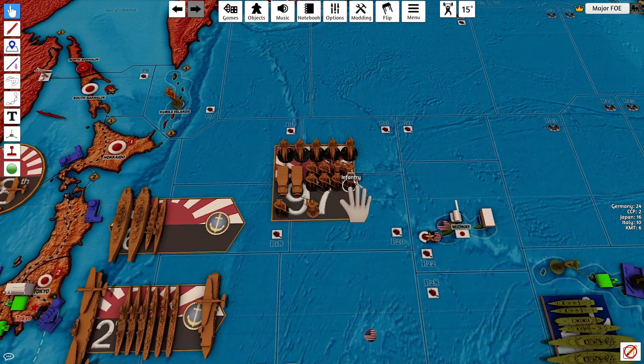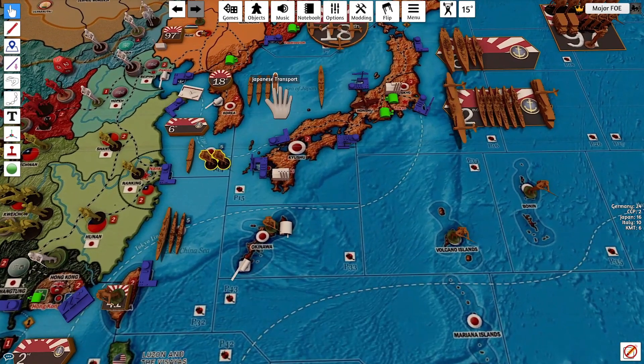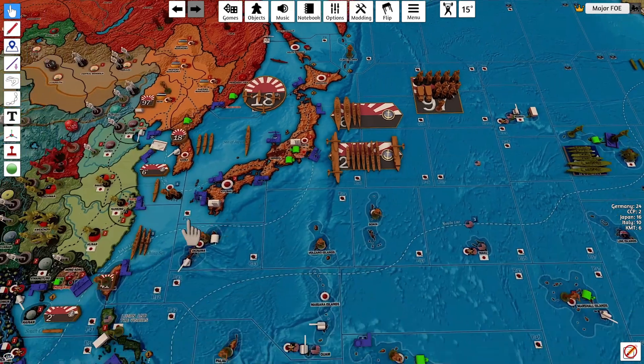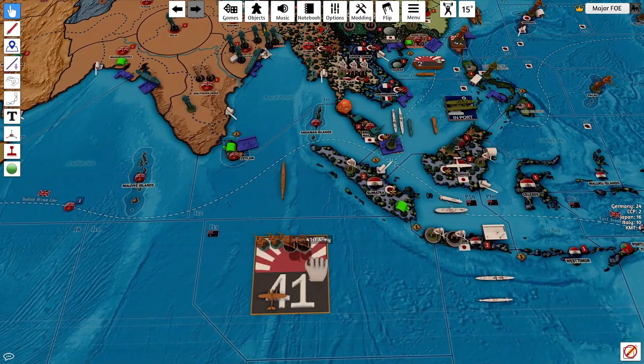I did have two infantry that didn't move because they were down here. One transport is going to move P15 to P14 to P32 to P41, joining that fleet — knock over every single thing there just to make sure — and those two infantry are going to go into Formosa.